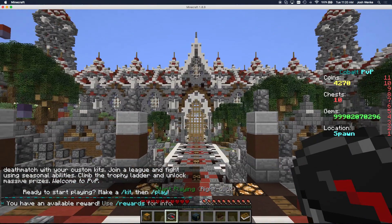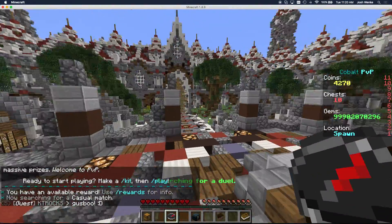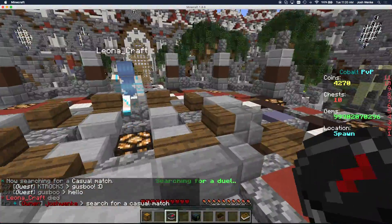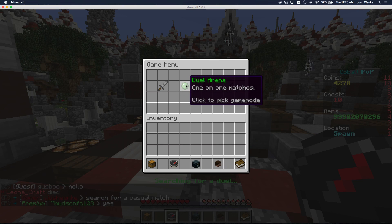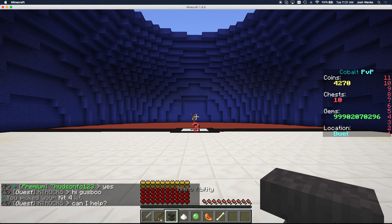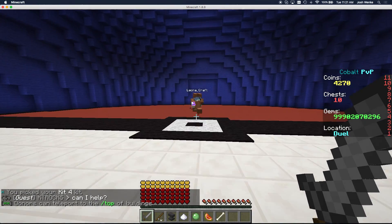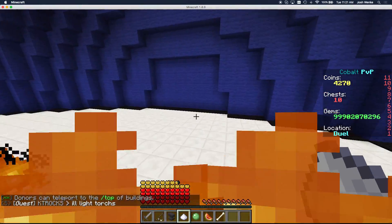I'm going to go do a duel and show you what a duel looks like. I'll head back to PvP, log in, go to start playing, right-click that and choose a duel arena. I'm going to do a casual match — right now I'm searching for a duel. As soon as someone else goes into start playing and chooses a duel arena casual match, now we're playing a duel. My kit has a lot of common abilities in it.